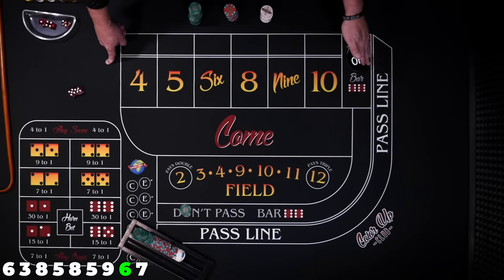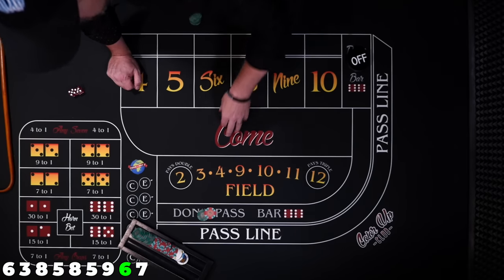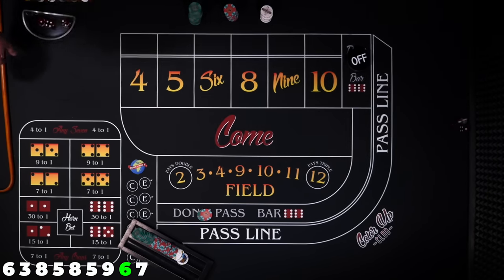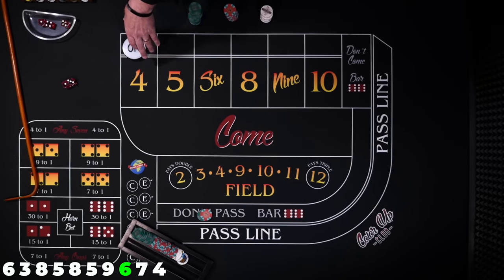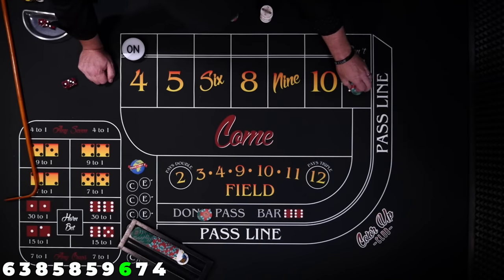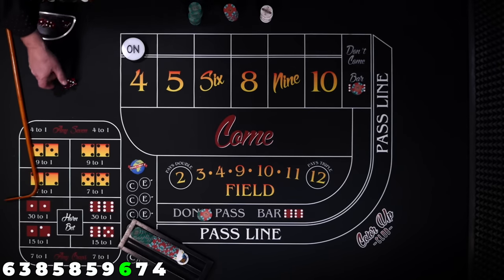We rolled a seven — puck was off, so same shooter. $30 don't pass. Four easy — that'll eventually be a good one for us, we hope. $30 in the don't come. Now we're not worried about the 7; we're worried about the 11 and rolling that 4 right back — low probability, but you never know.